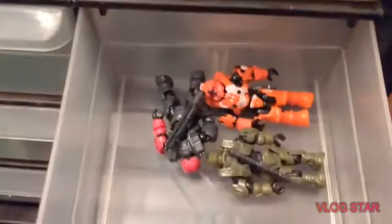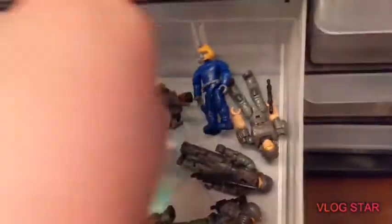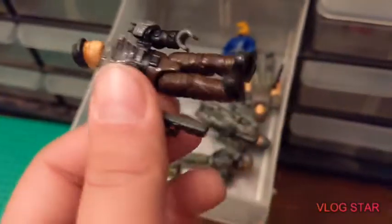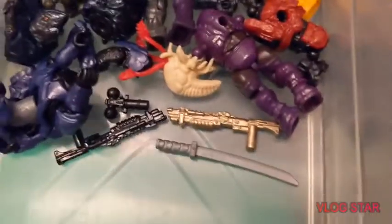We have the Master Chief from the Warthog Rally, the Mark 7 Spartan from the Halo Heroes line, and a Spartan Centurion from a different Halo Heroes set. Then a bunch of marines — here's an old MPD marine, my uncle actually gave this to me; he used to collect Mega Bloks when it was still called Mega Bloks. This one came with a shotgun and a pistol, though I moved the pistol to another figure.